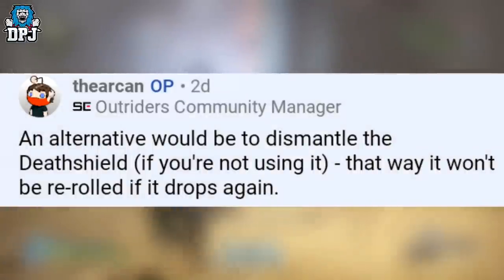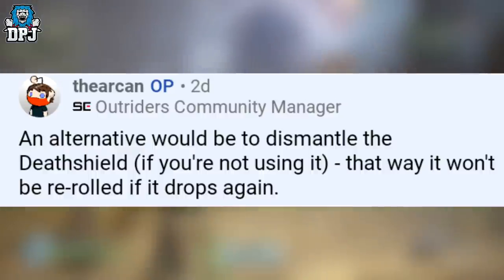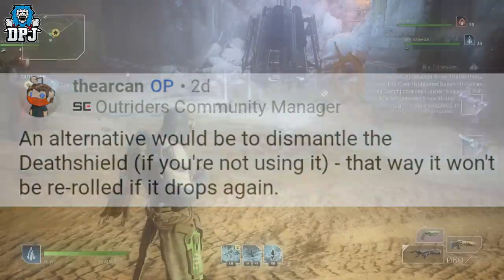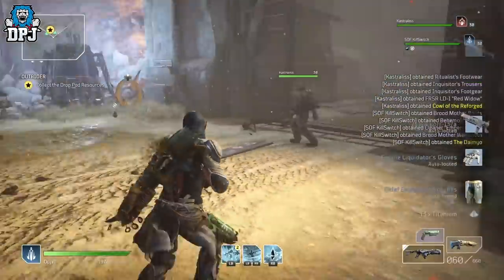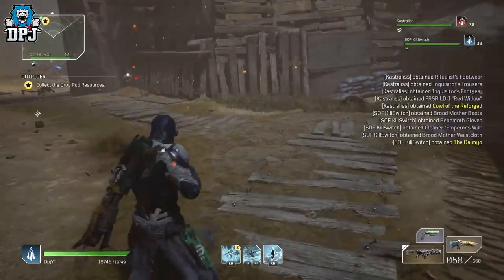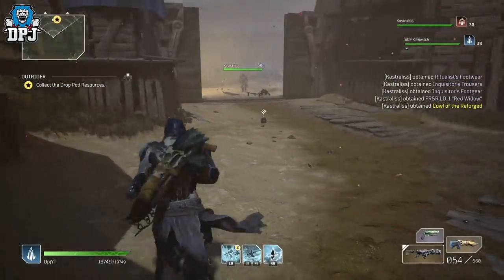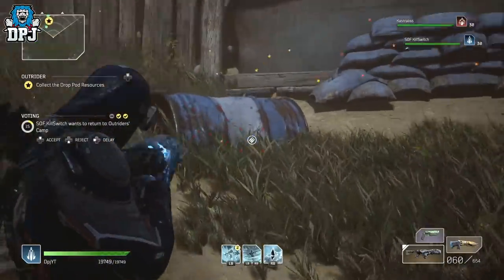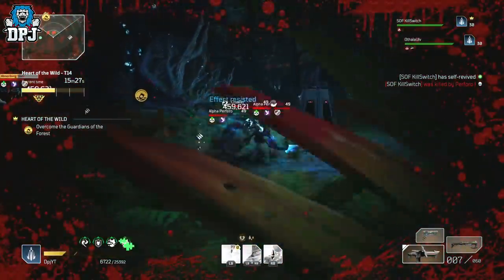If you dismantle the one you want a better version of, it won't be rerolled if it drops again. Yes — think about that for a second, this is what they actually said. Now this is 100% something I do not recommend doing, as I know for a fact some people, including myself, have farmed hundreds of hours to get a certain legendary. Dismantling it in reality won't help you get a better version either. With the increased legendary drop rates, it just means it will take you only half the time it did before — but that doesn't mean the new one will be better than the one you dismantled.